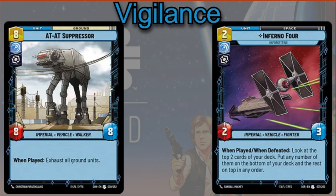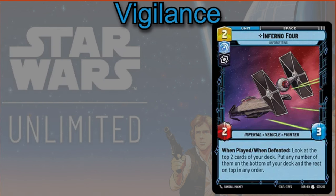Generally you're already going to know what's on the top of your deck, but this card can give you a little more information. And if you know there's a card on top of your deck that you really don't care about drawing in this matchup, you can use the Inferno 4 to get rid of it, knowing that it's there and knowing this is the way to remove it.